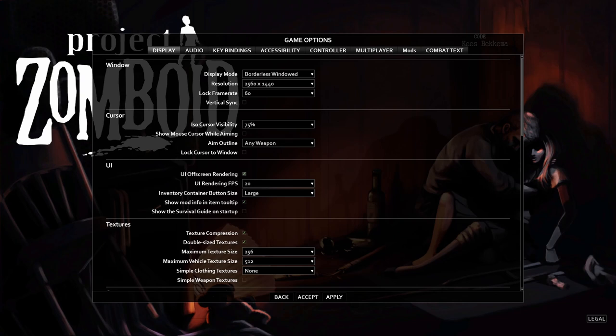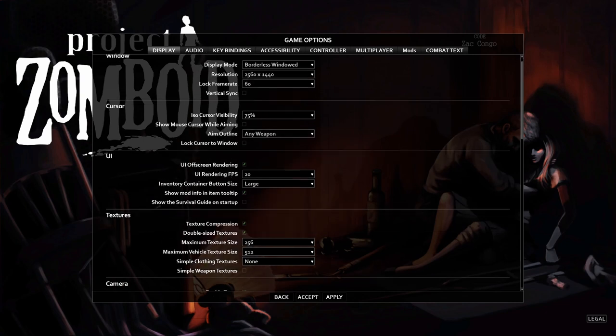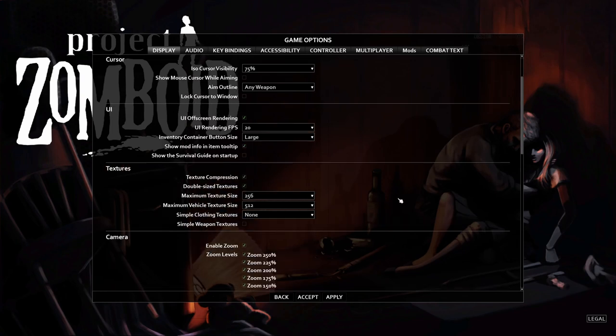There are a lot of settings to deal with. In the first tab — Display — under Cursor Aim Outline, you need to change this to 'Any Weapon.' Normally it's on ranged weapons only, and when you're aiming at zombies you get a faint colored outline indicating which zombie you're targeting. You want this for melee weapons as well, because it shows you when they're in range to hit — it's a huge help to any new player.